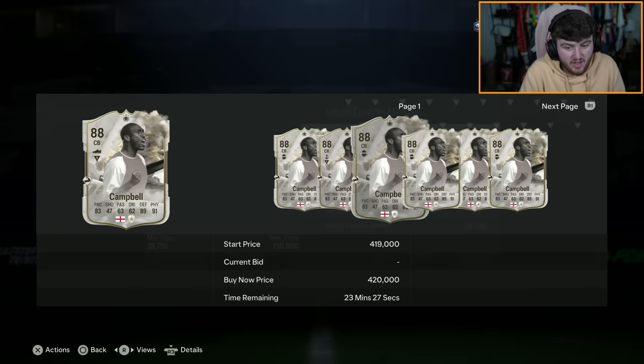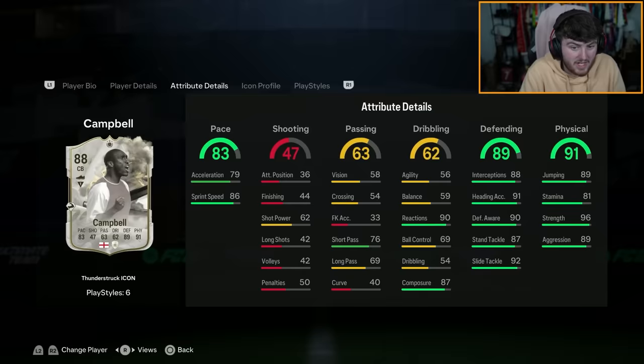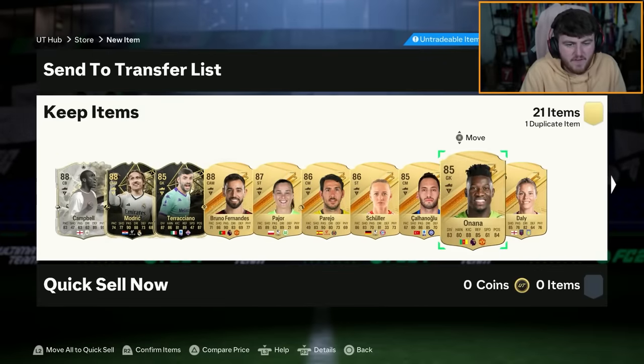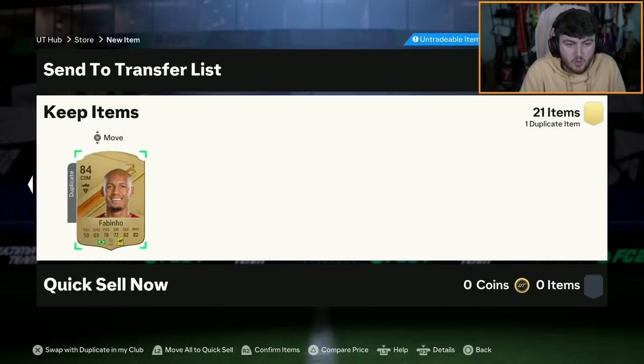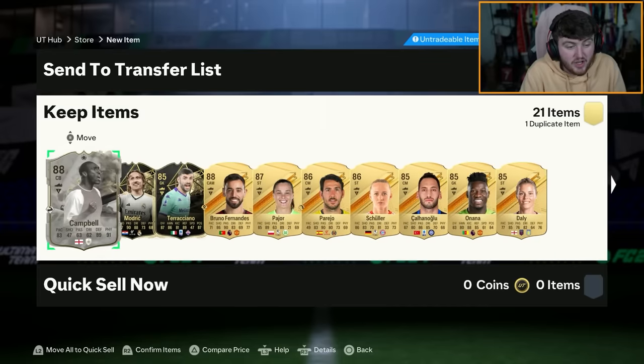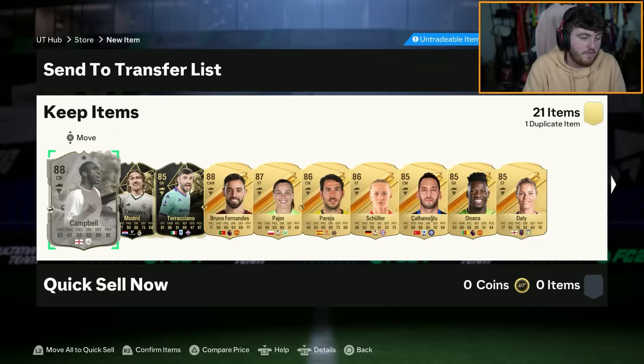He's not a bad card - he's a 400k icon, our most expensive one. That's not bad at all. We've got ourselves Informed Modric, Informed Terraciano, Bruno Fernandes, Pajor, Perejo. No Winter Wildcards in the rest of the pack, but that's undoubtedly our best one so far. Cannot complain.